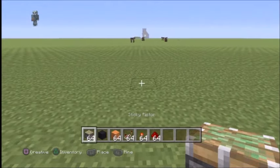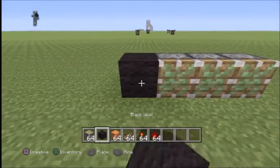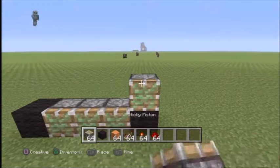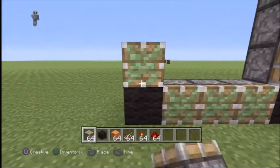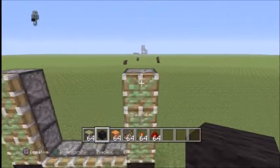So to build the face of the display, you're going to start out by placing one, two, three sticky pistons with black wool on each side. You could use any color wool you'd like, but they're going to help us distinguish between everything. Then you're going to build three up on each side like that.